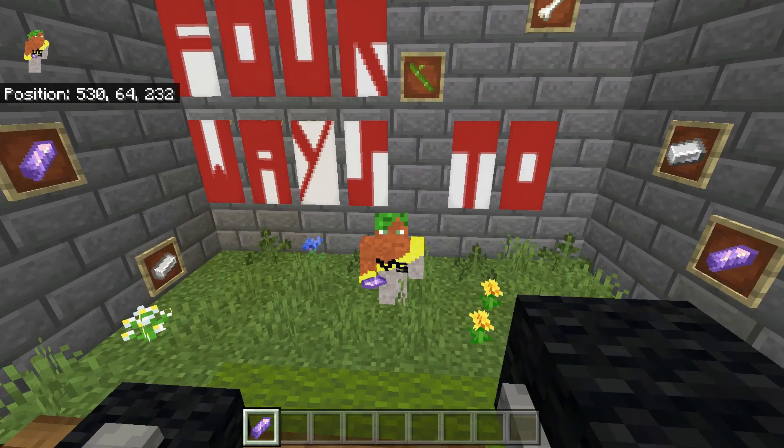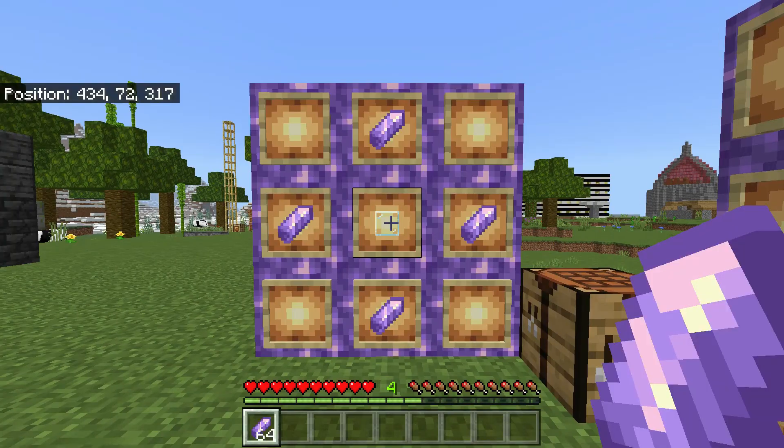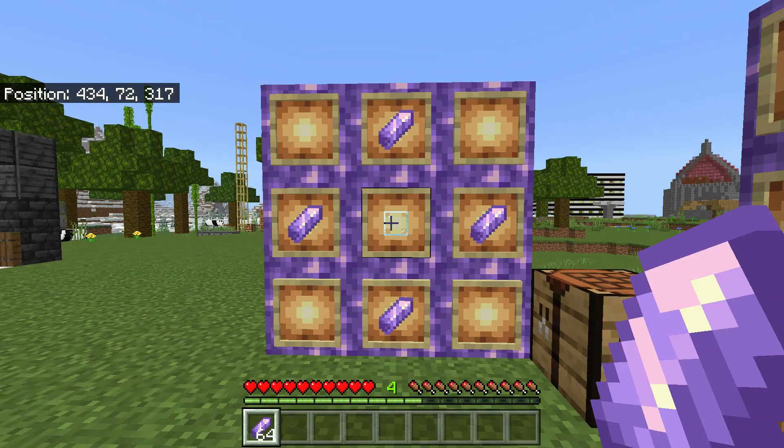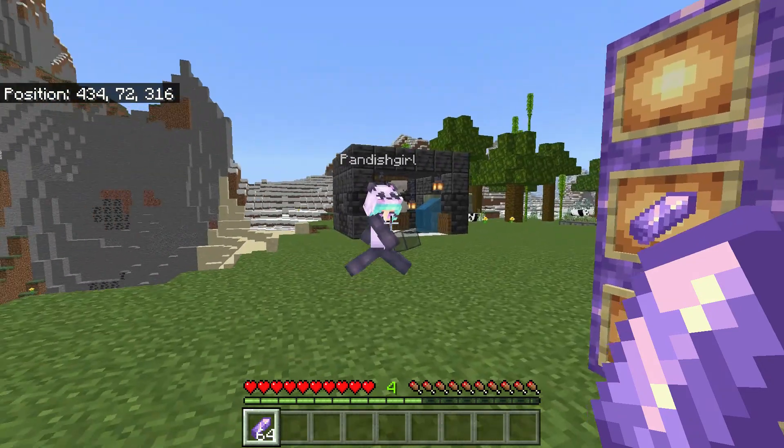Four ways to use amethyst shards and clusters in Minecraft. Number one, you can craft a piece of glass surrounded by four amethyst shards to make a piece of tinted glass, which looks a bit like this.